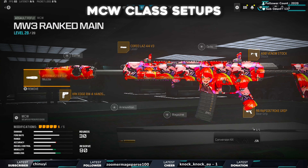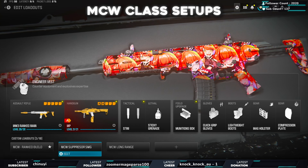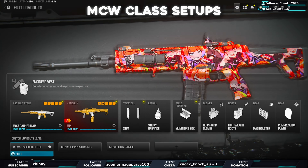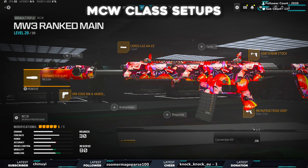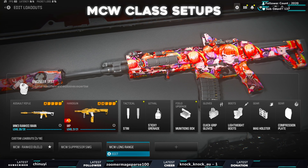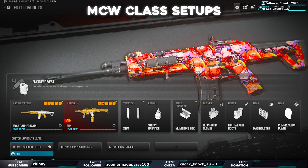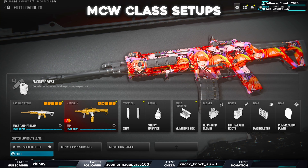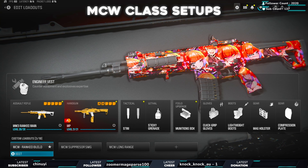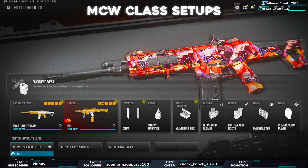Out of the three builds, this one is my number one for public matches. Second is the rank play build without the suppressor, and third is the suppressed SMG build with a completely different close-range playing style. So you have three MCW builds to work with. Let me know in the comments if you guys liked this style of video and want to see more. Drop a like if you enjoyed, and let me know what videos you want to see near the end of Modern Warfare 3 — the videos you want are the ones I'm going to make. Thanks for watching, catch you later!